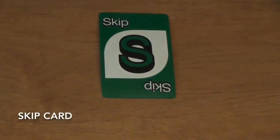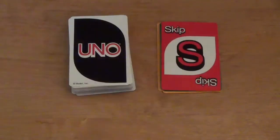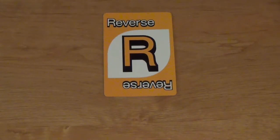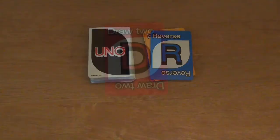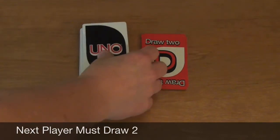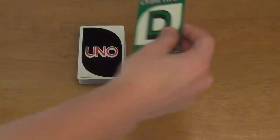If a player plays a skip card during their turn, the next player's turn will be skipped. Skip cards may only be played if they match the color of the previously played card or are played on top of another skip card. If a player plays a reverse card, the play order will be reversed, so the player to the right will go next instead of the left. A reverse card must also match the color or be played on another reverse card. If a draw two card is played, the next player must draw two cards from the top of the deck and will also miss their turn. A draw two card may only be played on top of a matching color or on top of a previously played draw two card.